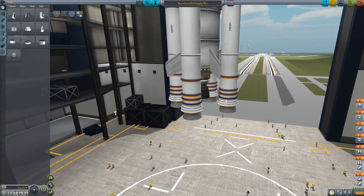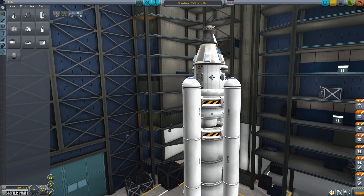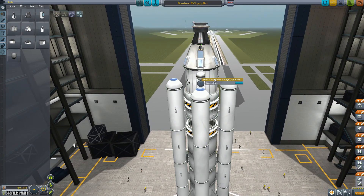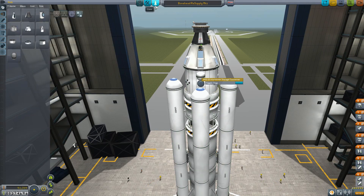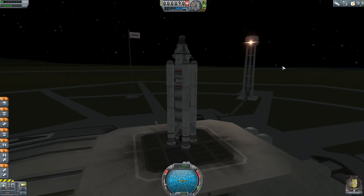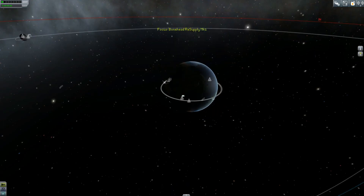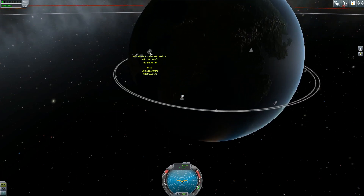This is the ship we used to resupply before. It's got a Hitchhiker Storage Container for four passengers. So we'll take our pilot — Anfal Kerman, not Haylene. We've got a nighttime launch at the moment, but we've got to go out and find the BISS and get it into a good position.